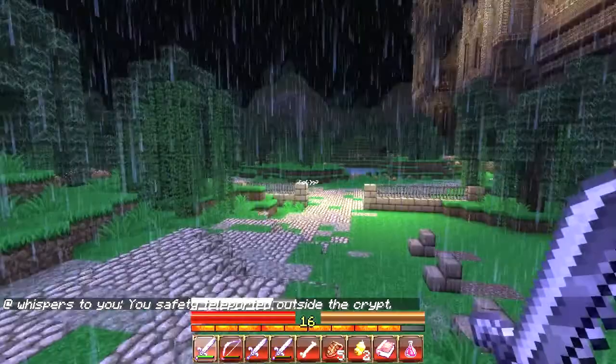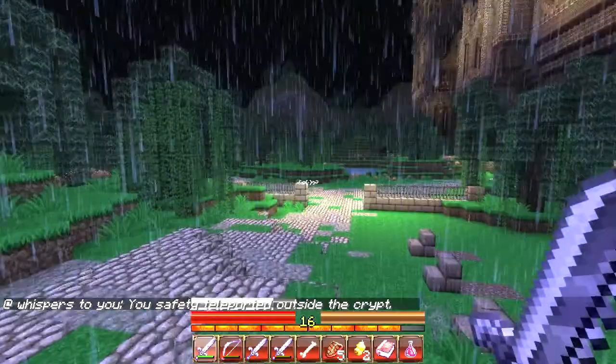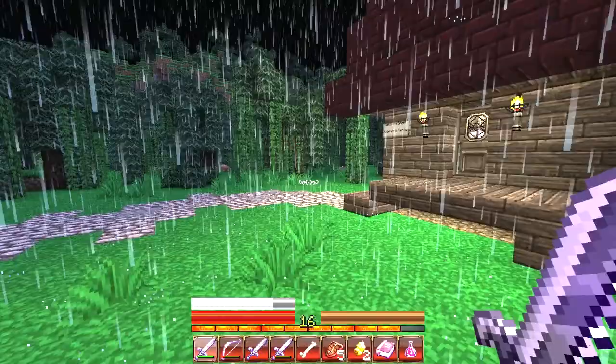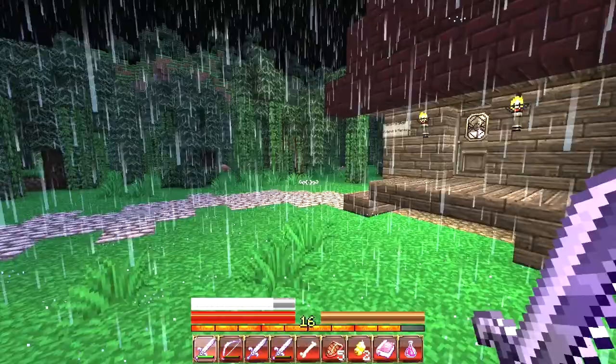We're outside the crypt. You've safely teleported outside the crypt. Let's go in the pouring rain back over to Victor and see if he's got anything for us. We've got two golden nuggets there now. Let's see what we can find — if he's got anything for us. Ooh, been laggy here.